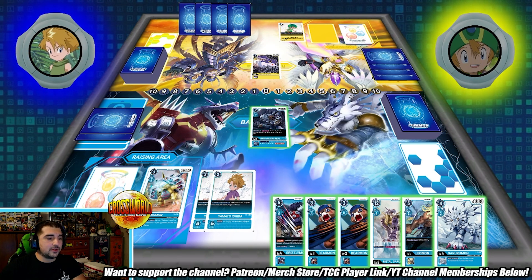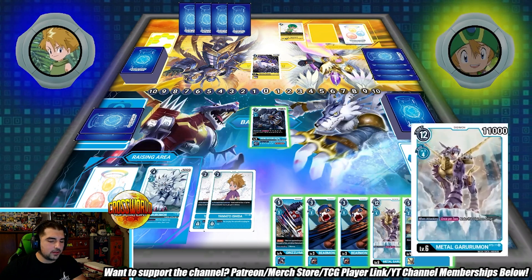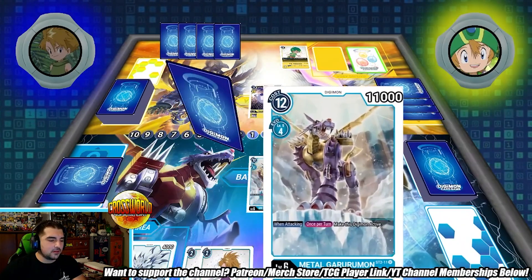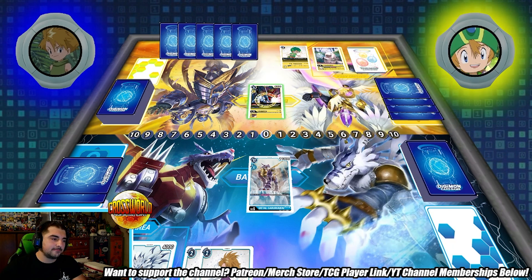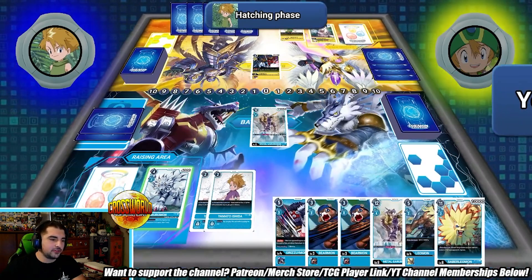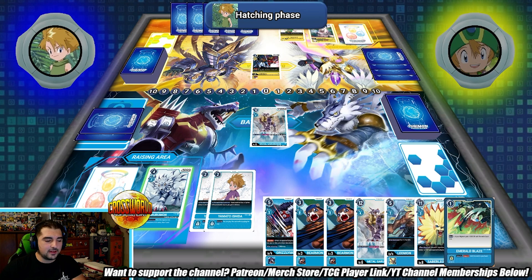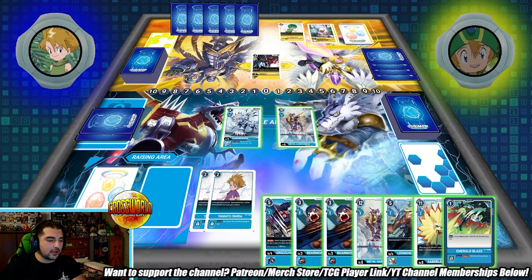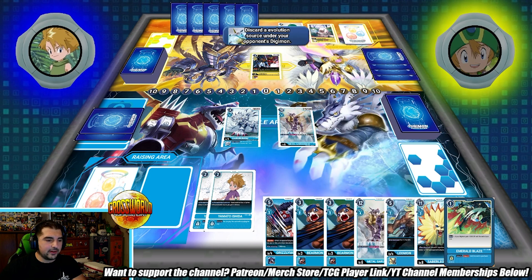He's gonna kill me on that one — I actually forgot that his mat gives his security extra DP, so maybe we don't want to go full gung-ho into that. Now that I have two MetalGarurumons, I think I'll just evolve this and pass. I'm actually still missing an ultimate level Digimon to go over Garurumon. He's flipping his raising area and passing. I get Garurumon — I really want to put something over it to get the inheritable draw effect. I can also remove a Digimon from underneath, which is pretty cool.